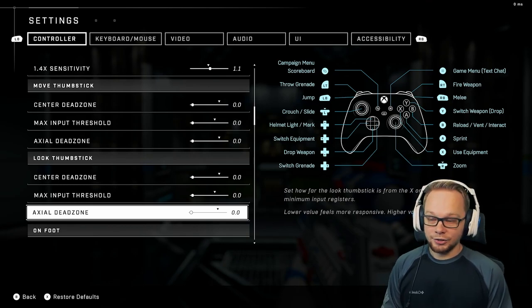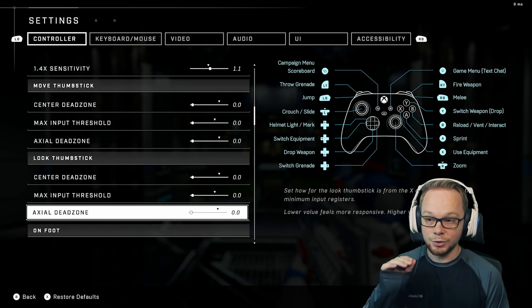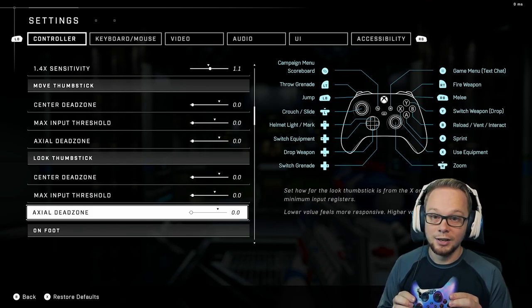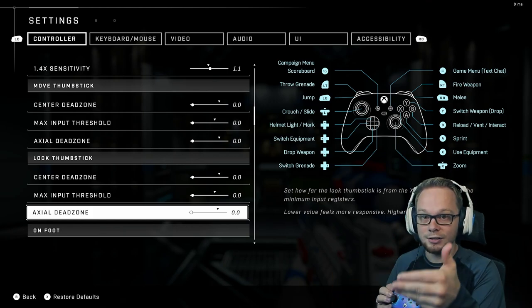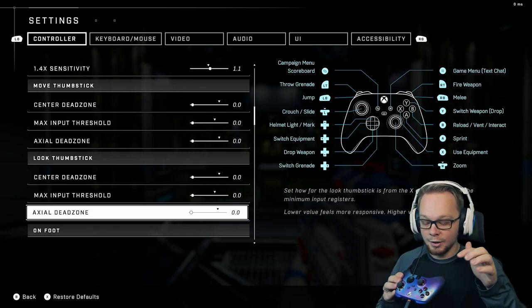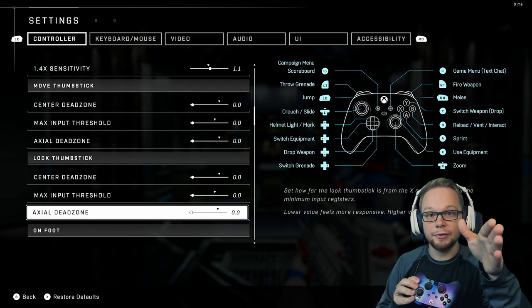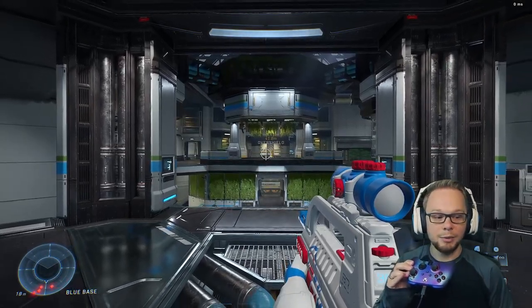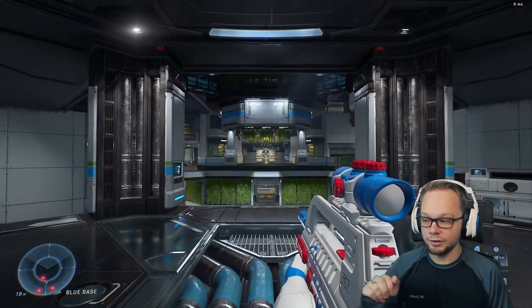We're going to start with axial dead zones. The axial dead zone is one of the most important settings — it controls your drifting. Drifting is when, if you put everything at zero, your controller will drift, meaning your thumbstick moves on its own. When I go back to the game with my axial for movement and look both at zero, my thumbstick moves on its own — my aim drifts upward and my Spartan walks on its own. See, I'm walking backwards and my aim is slowly drifting upward. That gets solved with your axial setting.